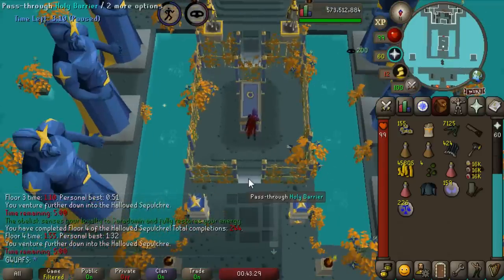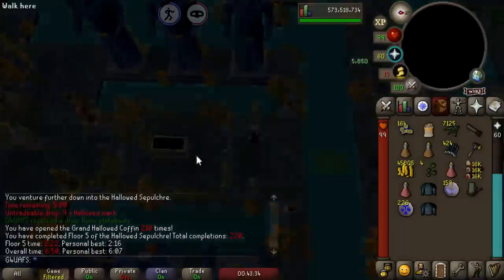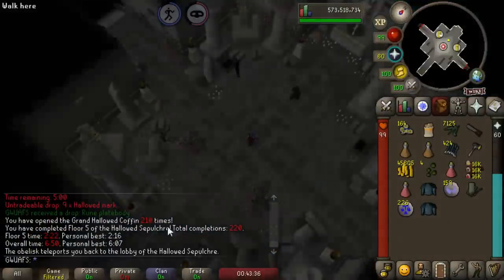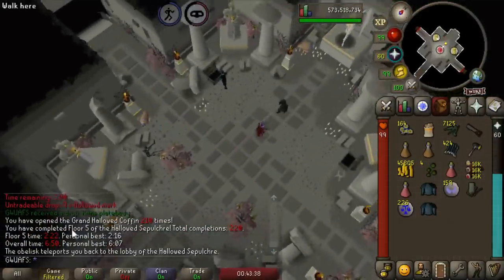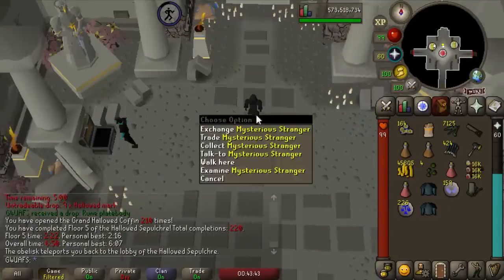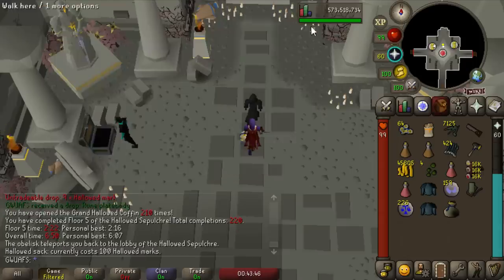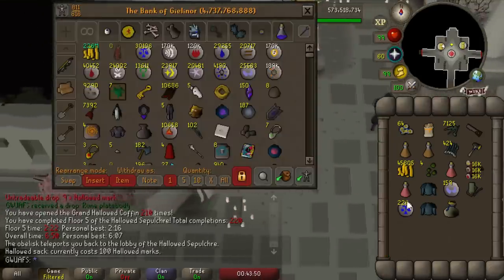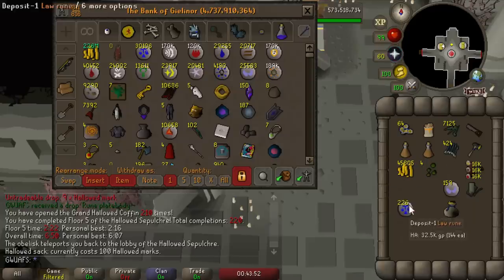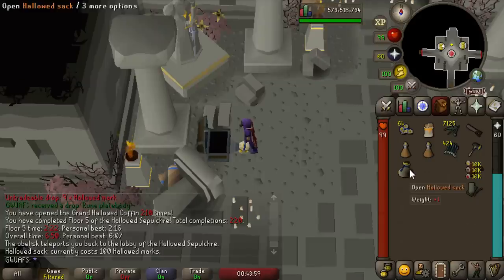Here's our 210th chest at the Sepulchre — not so lucky, but that's okay. We are running straight to the end chest, which means our runs are going to be significantly faster. We will get less Hallowed Marks, but since we have all the Uniques, the only thing we're going to be buying with the Hallowed Marks are Hallowed Sacks. Unfortunately, since the Amelase part of these sacks did not pass, it's just a couple rolls from each tier of the loot table.